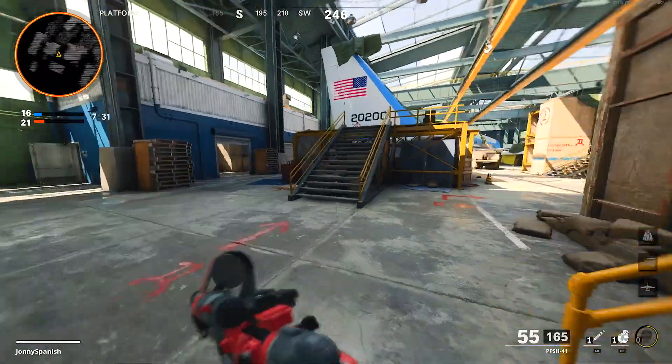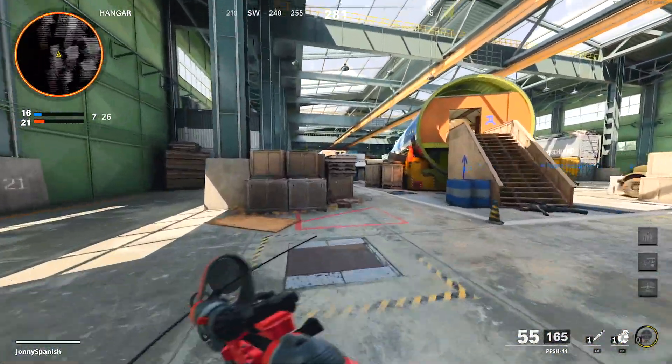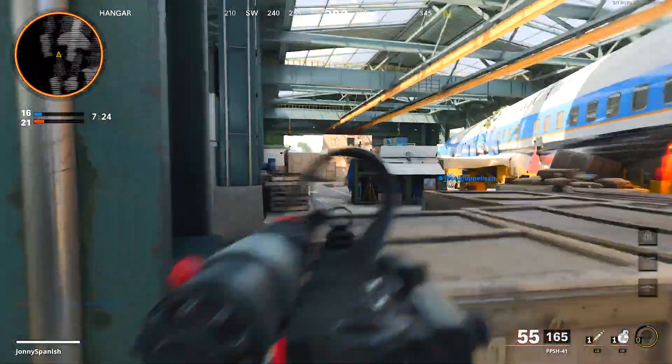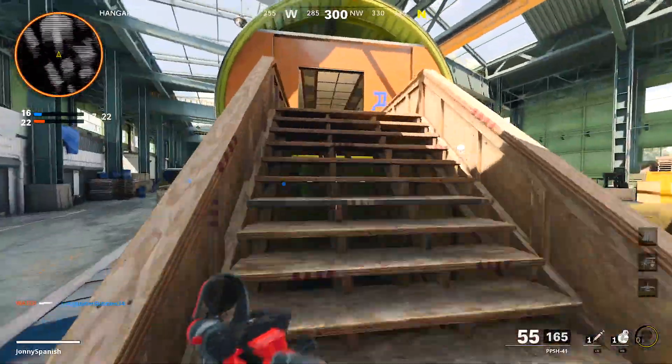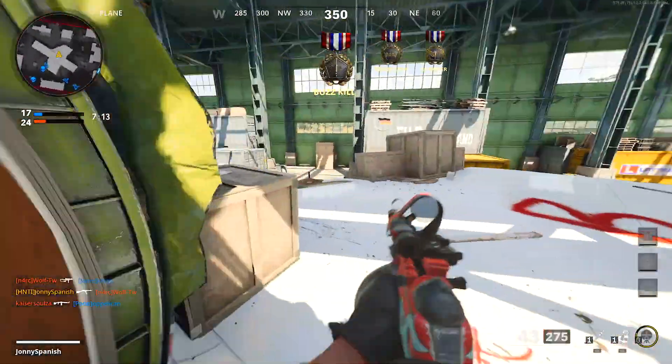So I went ahead and took off the Task Force barrel, have the standard one on there, and I have 4% recoil control on the muzzle. So we eliminated a lot of recoil right there plus we added some control to it. See? That's a lot more manageable already.